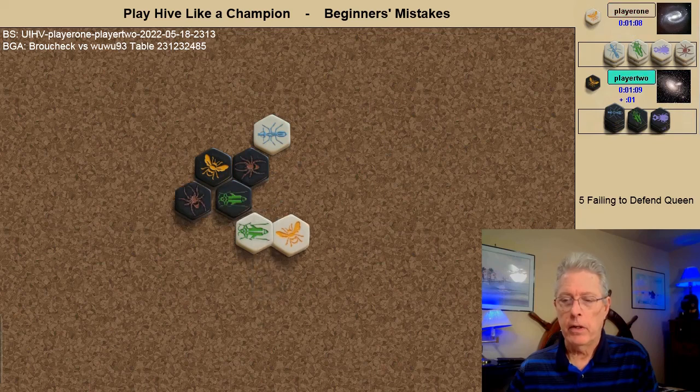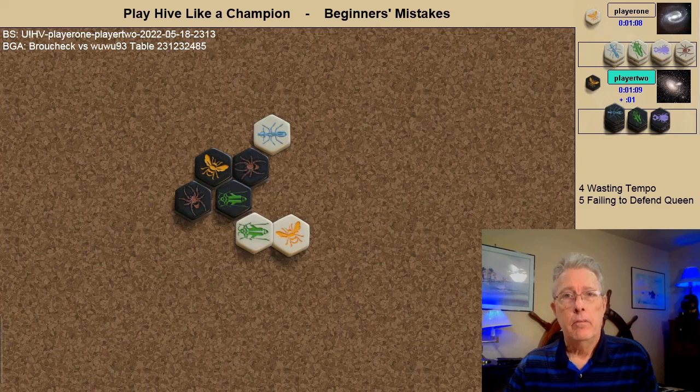Black plays another spider. This is the second of six beginner mistakes: wasting tempo with your queen. With the black spider threatening to attack, the white queen wastes the tempo to move into the position it should have started at — in the elbow pin.